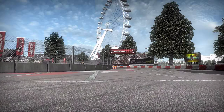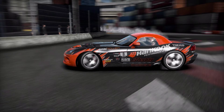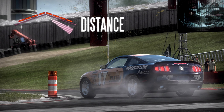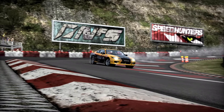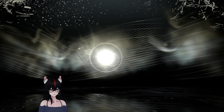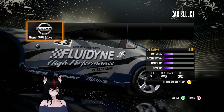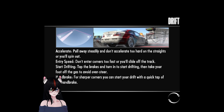Use the handbrake to kick off the drift, then feather the throttle and brake to maximize it. It's a combination of speed, angle, and distance. It's a battle of three rounds; the winner will have the best combined total of all three. Alright, so get as many points as possible. This looks completely stock, except for the paint job, of course. Let's see how this goes.